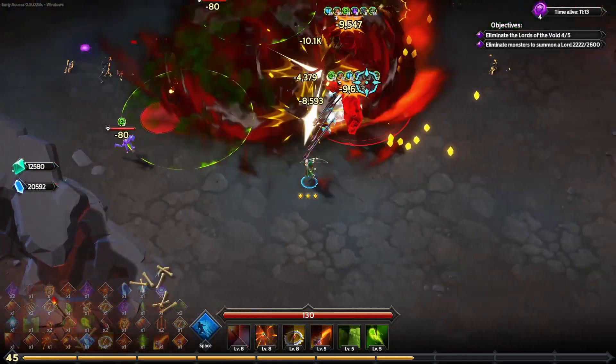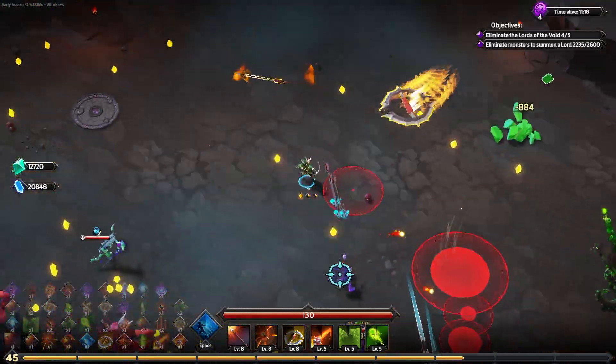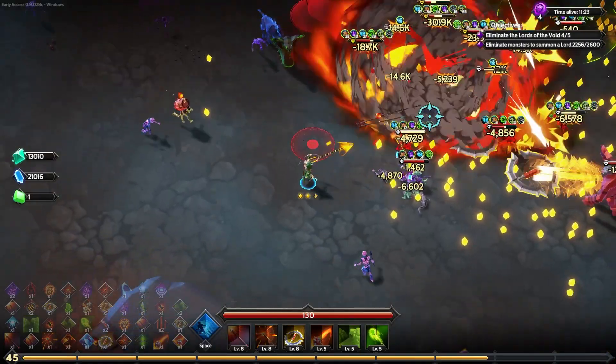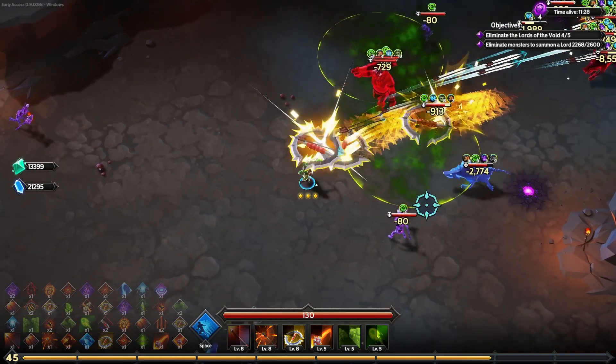We're doing pretty well — at max health. We seem to be melting enemies pretty quickly between on-hit damage. Hello elite spiders — they're quick. I do have the dash; I am the dashy boy with lots of dashes. The spiders are back there; I'm just racking up 38,000 to 40,000 damage. Handled. Easy.